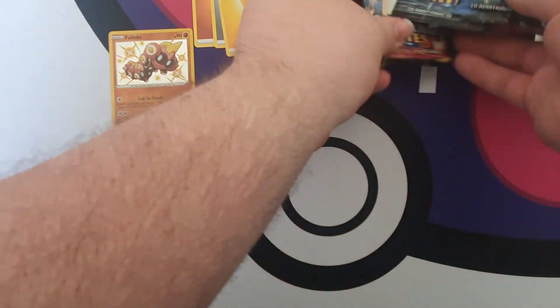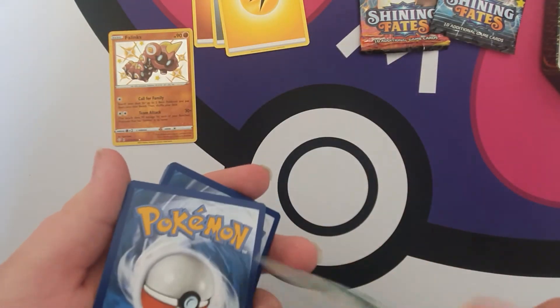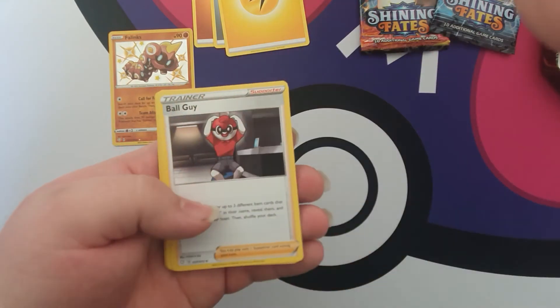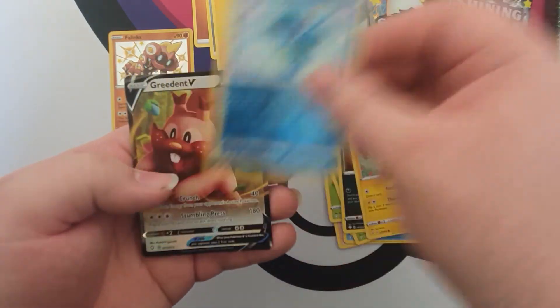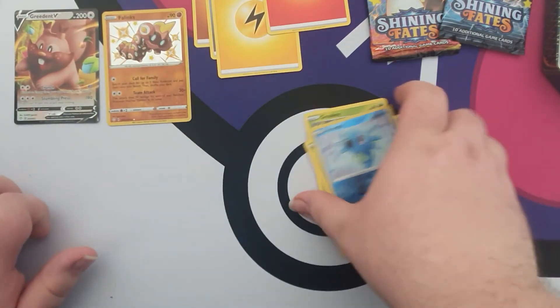Next up we have a Dragapult booster. Maybe get something good out of Dragapult. The moment I say I'm struggling, it opens — there we go. I'm going to say steel energy — it's fire. We've got Ball Guy, Tropius, Cramorant, Grookey, Trapinch, Yanma, Koffing, Morpeko, a Reverse Holo Horsea, and Greedent V! We got a V! He shall sit right there with the shiny Phalanx.